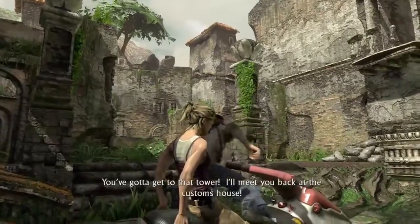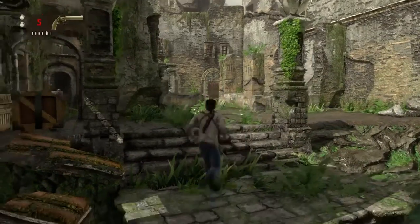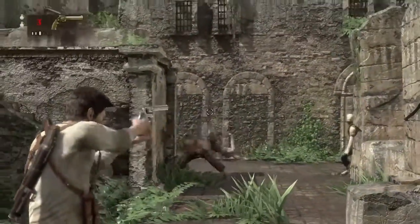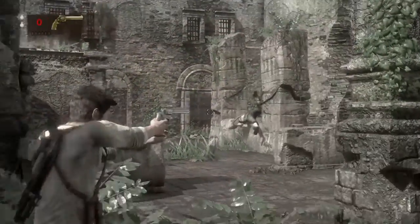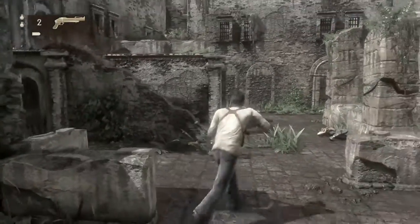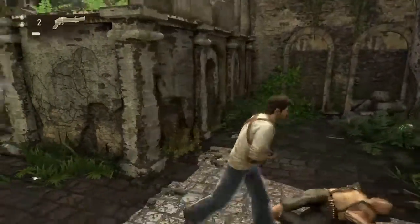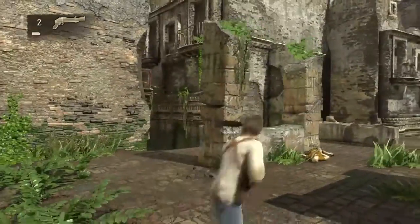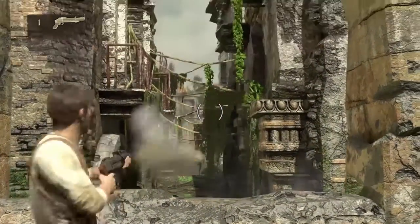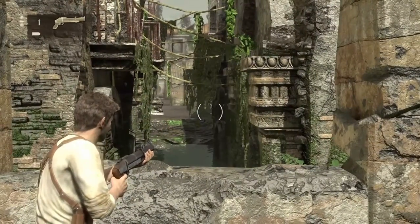Then you just gotta get off here and climb to the top of the tower, zipline through a door, and that's basically the whole mission. I have the same weapons I left off with from last mission because this is a continuous playthrough. Then there are some guys down here and you can just shoot through there depending on what weapons you have.